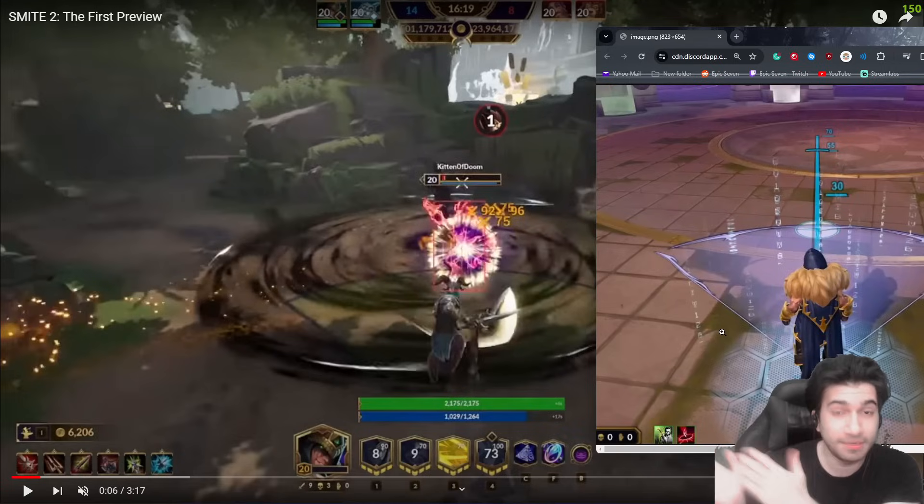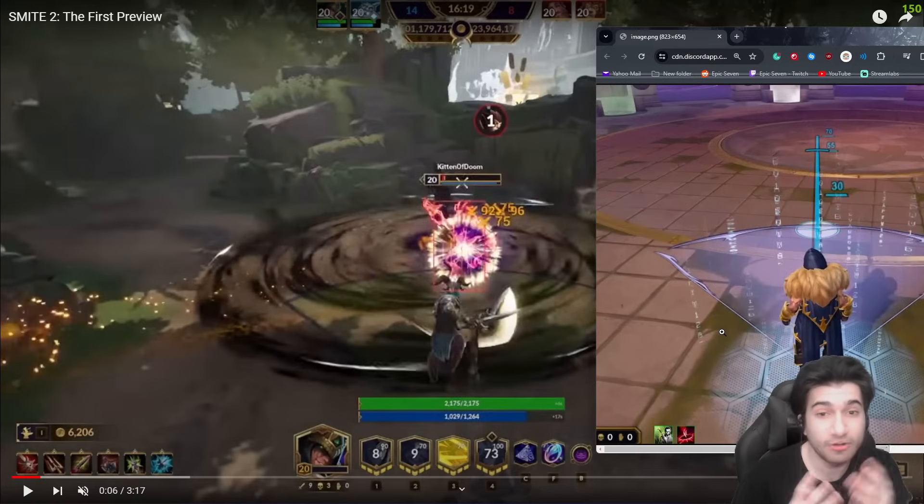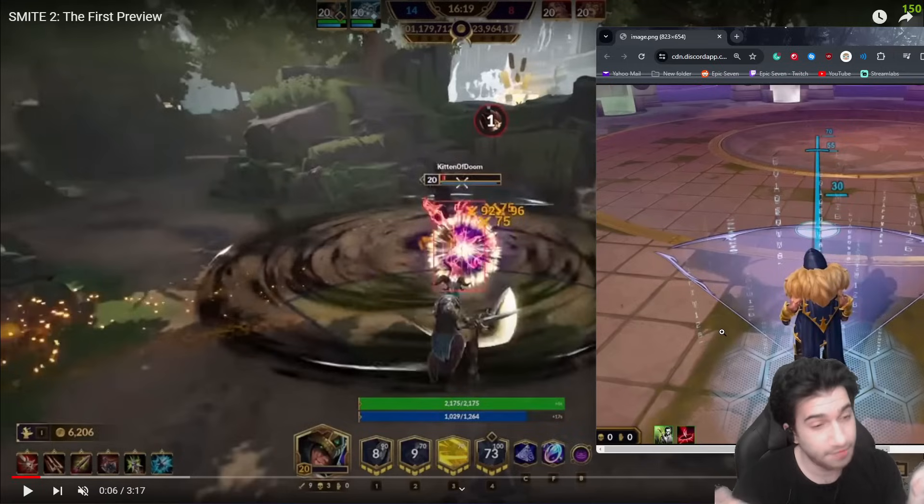Maybe what's here in Smite 2 will happen to Loki in Smite 1, because the problem with Loki right now is just the 2-bot — he presses 2 and that's it, which is a problem. So maybe they're addressing him, maybe reworking him again — making his ult a little more confident to initiate with, and making his decoy hit harder but no longer proc item effects.